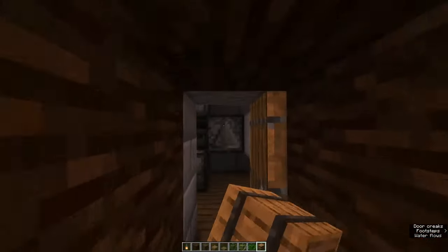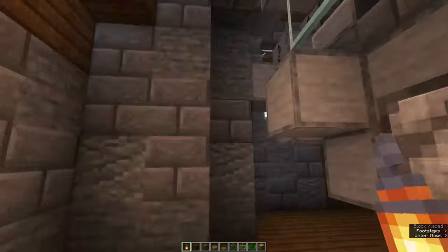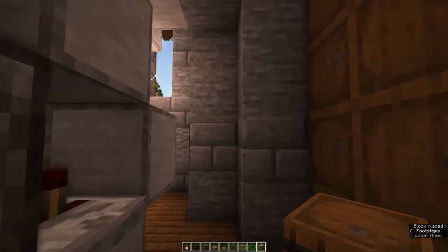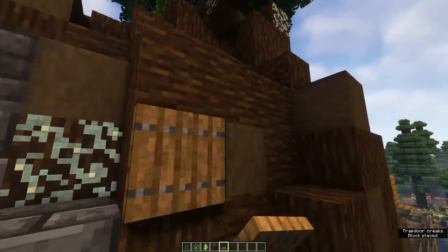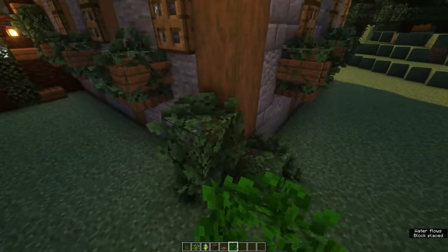Also make sure that you light up inside the build and create some extra storage using barrels. You can decorate the inside any way you like — just make sure that you don't interact with the farm itself or it might break. Finally, you can create some extra detail on the roof and on the tree using some glow lichen, some stripped dark oak wood, some spruce trapdoors, and some extra leaves all around the build.